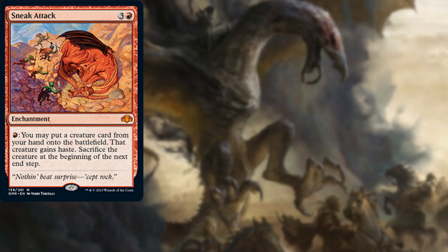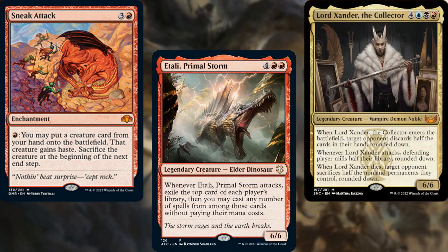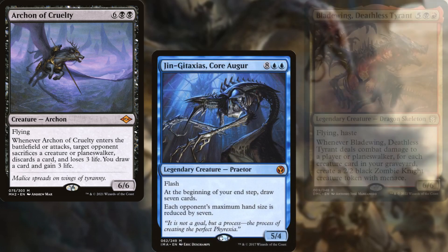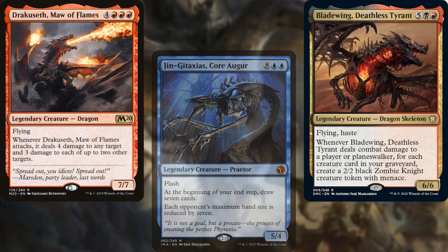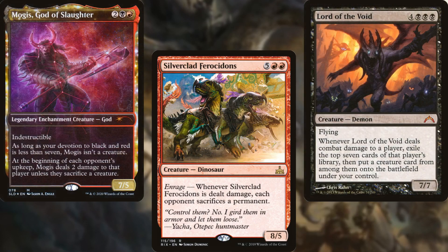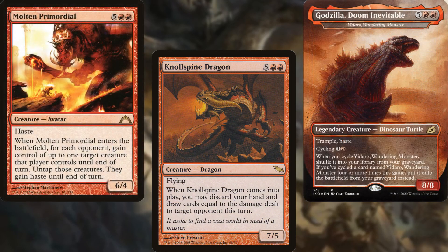Most of our core is made up of big nasty creatures that we can destroy our opponents with: Etali, Primal Storm; Lord Xander, the Collector; Archon of Cruelty; Jin-Gitaxias, Core Augur; Bladewing the Risen — Deathless Tyrant; Draco Seth, Maw of Flames; Silverclad Ferocidons; Lord of the Void; Mogis, God of Slaughter; Null-Spine Dragon; Ydra, Wandering Monster; and Molten Primordial.